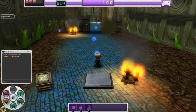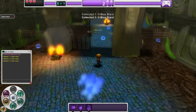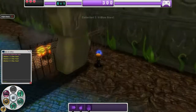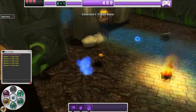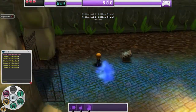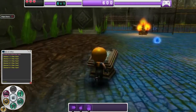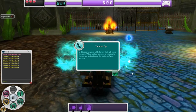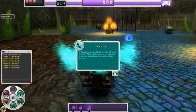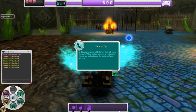We'll run into other kinds of plates later. We grab the second, third, fourth, fifth, and sixth stars around the area. The next signpost says: in this room we've added a key that will open the gate when picked up. Keys are added to your purple action bar on the bottom of your screen.